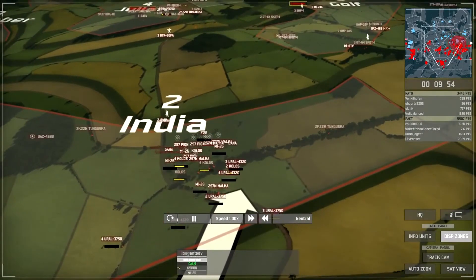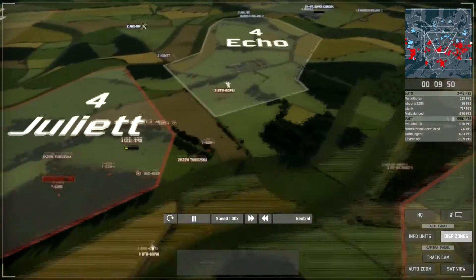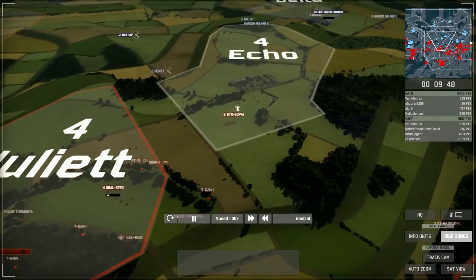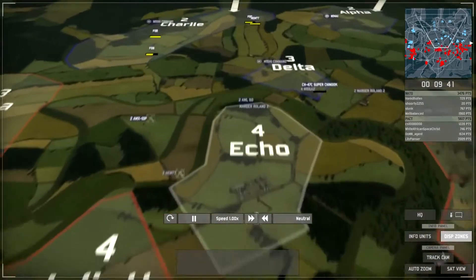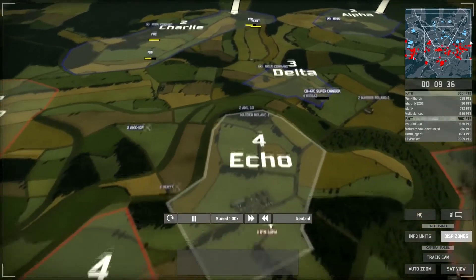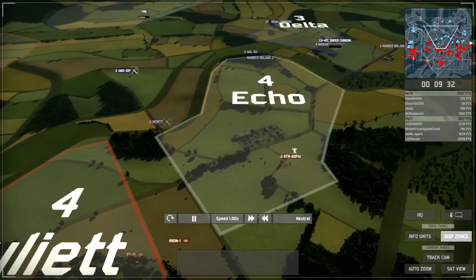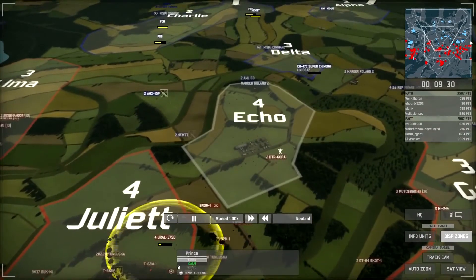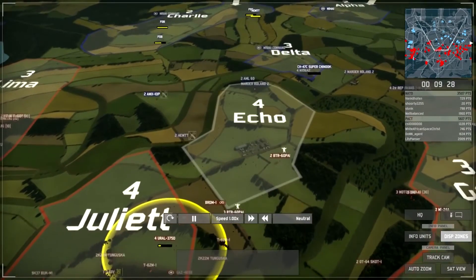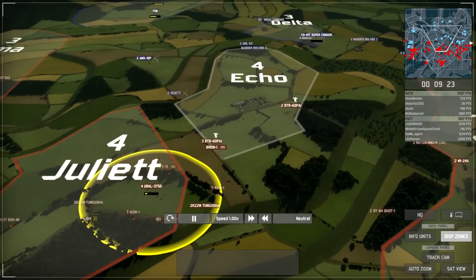The MI-24s are now retreating, and at the back of the map there is a large number of empty supply trucks and supply helicopters. Because this was a very low points game at the start, very few people could afford to field forward operating bases, so by the late game stage both sides have now run out of FOBs — although NATO still has a few, as it relied more on buying supply trucks, which must have been destroyed and replaced, taking pressure off the FOBs.